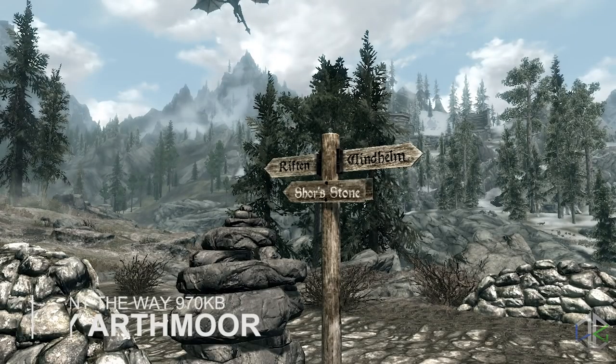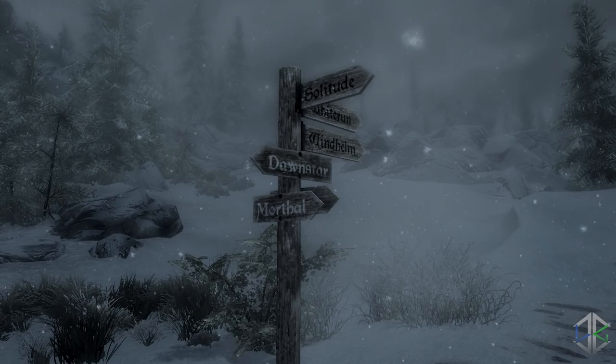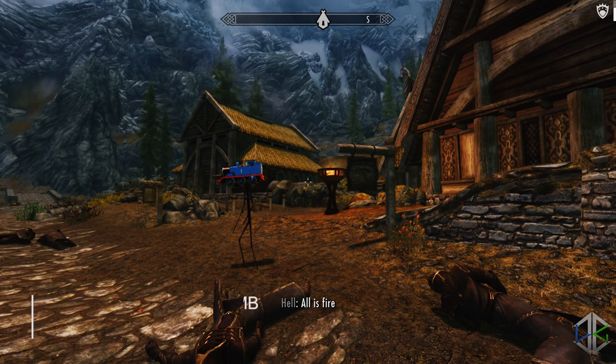Next we have a nice little immersive mod called Point the Way. Have you ever traveled the roads and wondered how people find their way? Many roads simply don't have signs telling you where to go. This mod's aim is simple: road signs have been placed at several major intersections that were either lacking signs or didn't have enough signs. In some cases smaller towns and villages aren't even mentioned, and others that were pointed the wrong way or had the wrong city have been fixed as well.